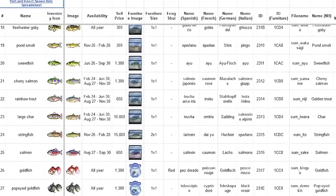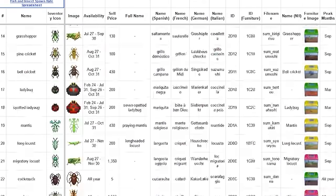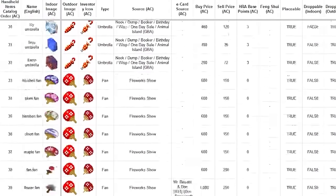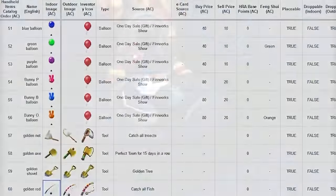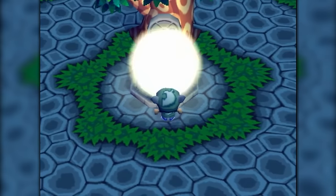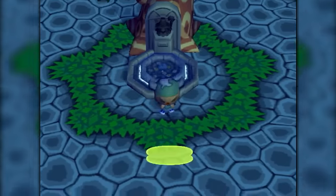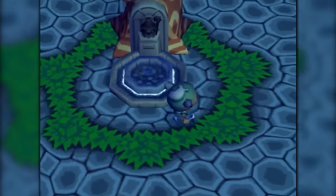Where the fish spawn, what their vision angle is, how far they can see, what percentages they spawn in every single weather type, day of year, body of water — every last inch of this game has been completely documented. And with all of this information at our fingertips, this is how to unlock every single golden tool in the fastest way possible.